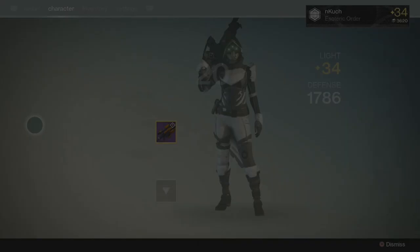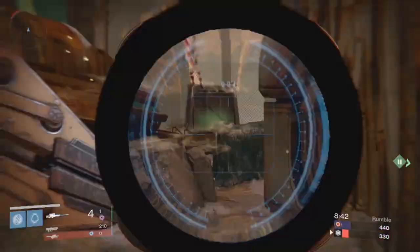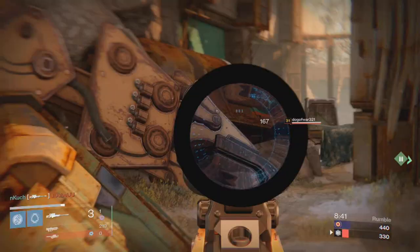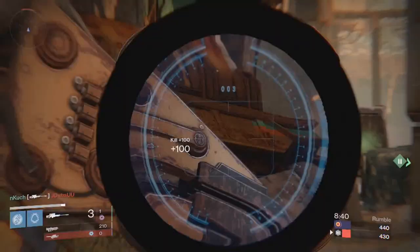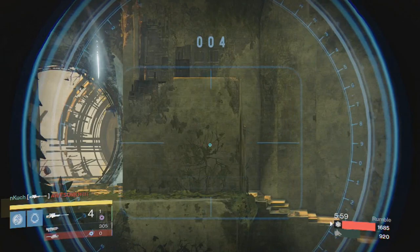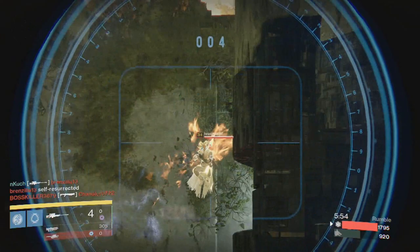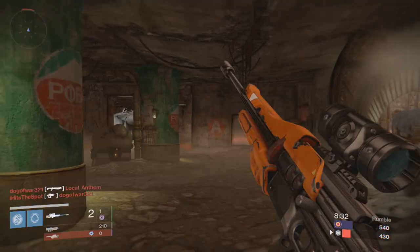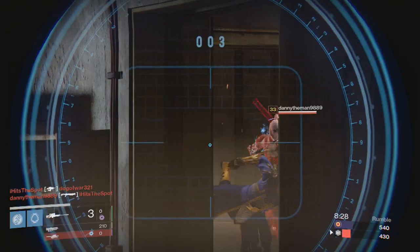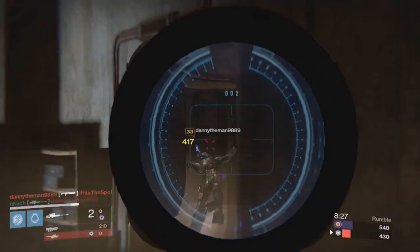I left my favorite weapon for last: the LDR 5001. The description reads 'Ballistic Heartbreak,' and LDR actually stands for Long Distance Relationship — which makes total sense because you're going to be sniping people's heads off from a mile away. Literally, 5001 feet is about a mile, so that shows the distance at which you'll be sniping. A pretty clever way of making this gun sound cool from Bungie, and I highly applaud their efforts.